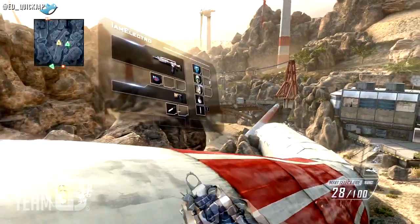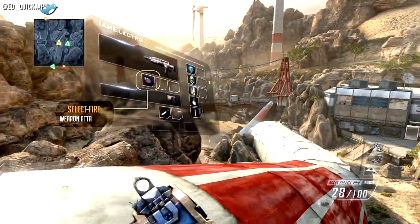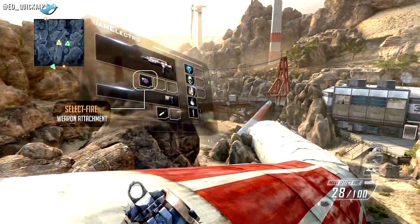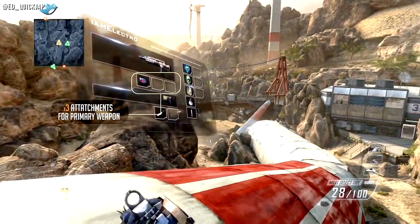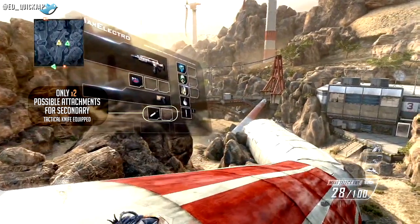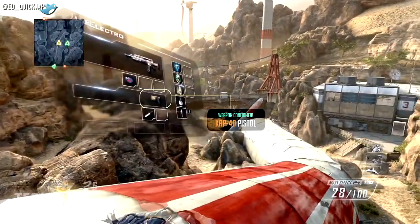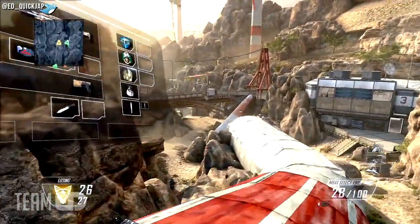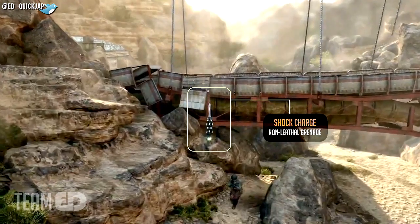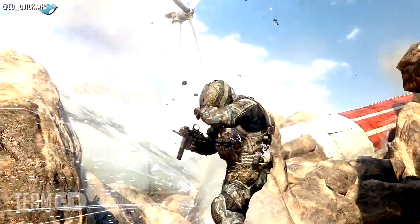Here we have the first official gameplay of the Black Ops 2 multiplayer, and there's a lot of information you can get from this screen. We see a select fire mode attachment for the gun, which will allow you to select between burst fire, single fire, or possibly even fully automatic. It's finally possible to have three attachments on your primary weapon. Your secondary weapon can only have two attachments, and you can see the tactical knife equipped to the pistol. He then throws a shock charge, which I can only assume will affect killstreaks also — a bit like the flash grenade or stun grenade and the EMP combined.